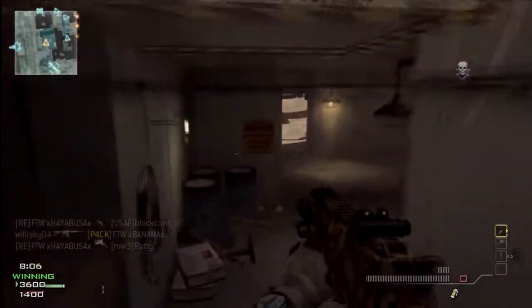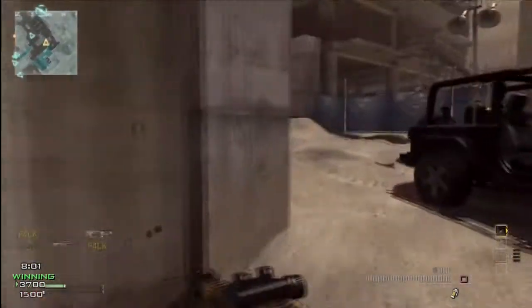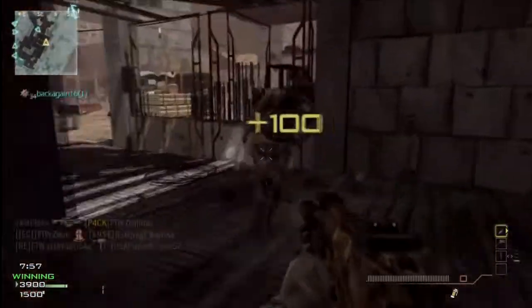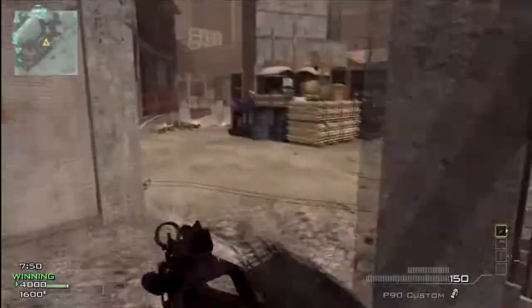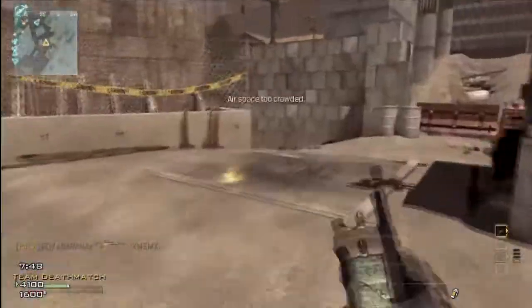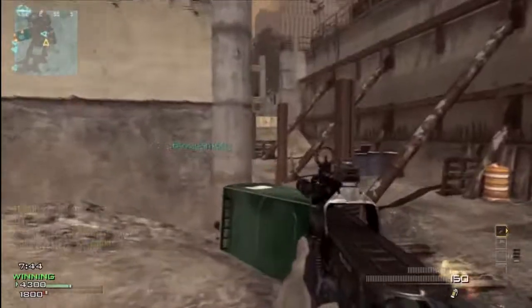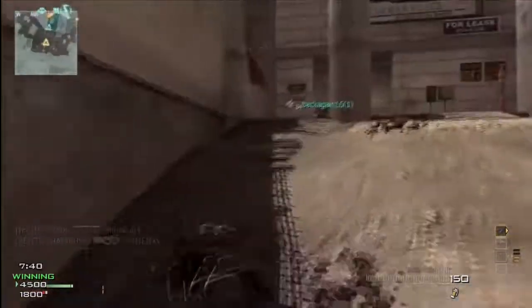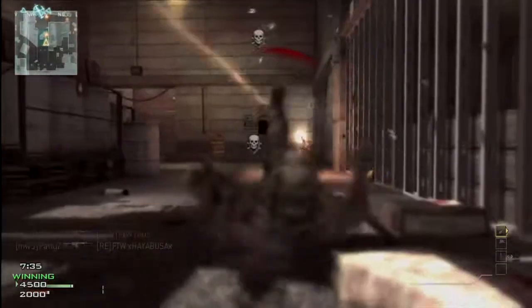Once you get that predator missile, build on it. With Hardline you'll drop it at four kills. If you don't feel comfortable at first, go ahead and use Assassin, get that five killstreak, and build from there. Most people don't like to use the attack chopper, but it keeps the other players at bay and puts them in places they don't want to be — unless they're running Blind Eye and Assassin at the same time.